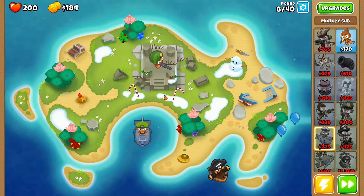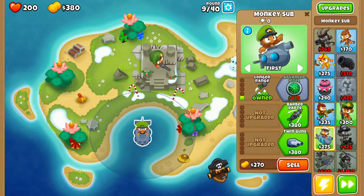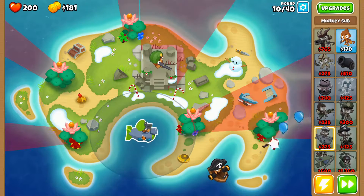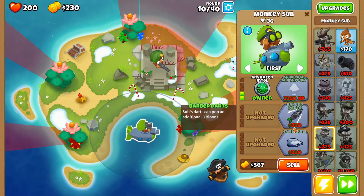We'll have literally everything covered with three turrets. Realistically I could just do a sub and the sniper and have the same coverage, so you could potentially do this map with only two turrets. Almost have the 425 we need — there we go. Now this guy can hit everything. It does appear that structures do obstruct him somewhat, which is a shame, but he can still hit most everything on the map.